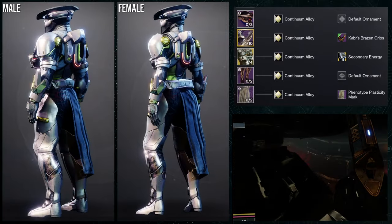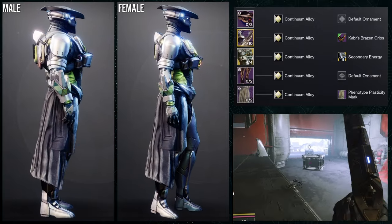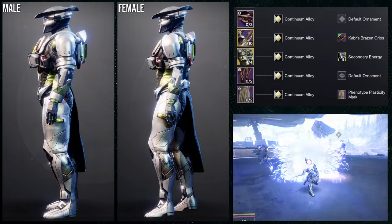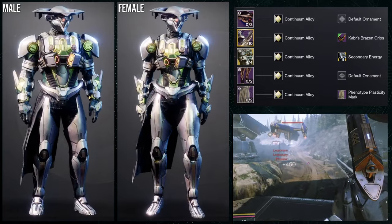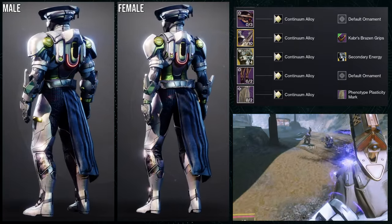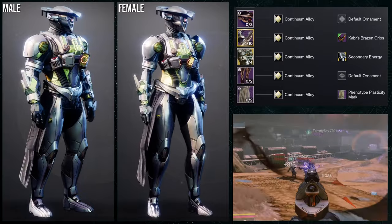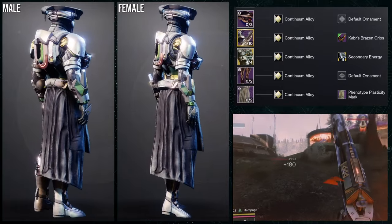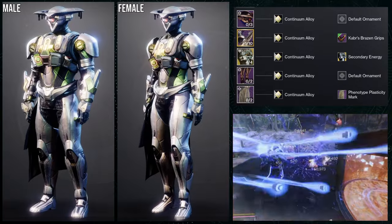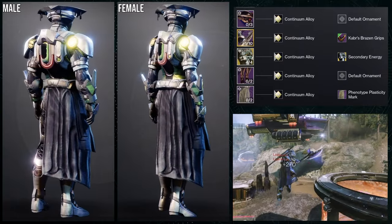I went with something calm for the Phenotype Plasticity mark because the arms, chest piece, and boots all have a lot of white, and I didn't want to repeat that. That said, you could have used the chest piece — there's a white Radiolarian chest piece that would have been cool — and then an exotic arm for the Titans. I don't know if Titans have a great Vex-theme piece though. The Heart of the Most Light has an ornament but it looks terrible in my opinion. Overall I'd probably just switch out some of the shaders.